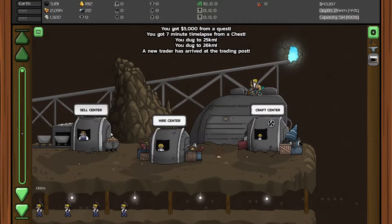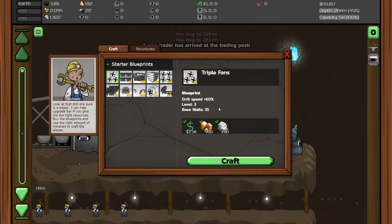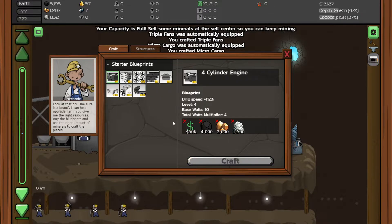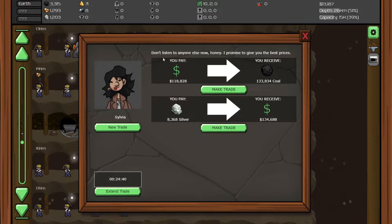7 minute time lapse. Let's not sell first — let's craft something. We can craft some more. 50,000 to go for the 4 cylinder engine. Let's see what trading we have this time.